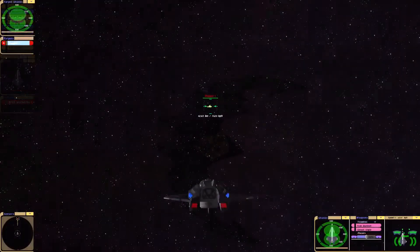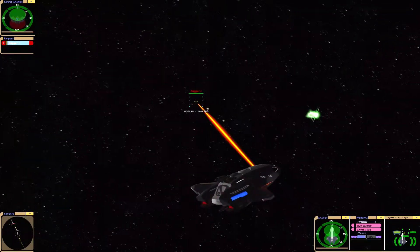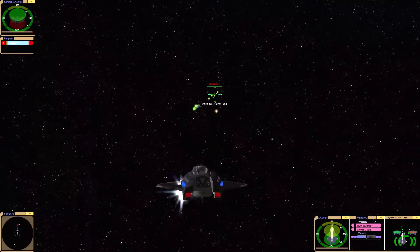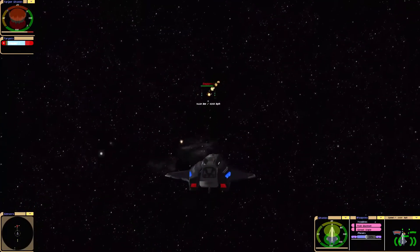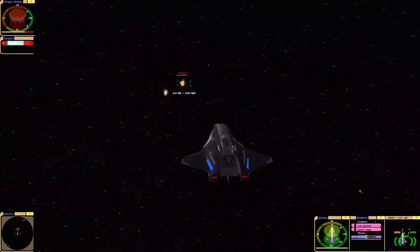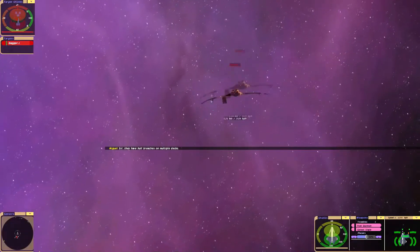The Stormcrow tried to... Captain, we have collapsed their bottom shield. Sir, we are draining their top shield. Extremely powerful. Sir, they have wall breaches on multiple decks.